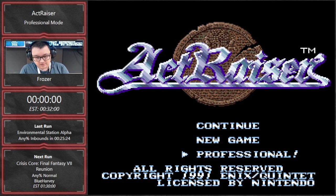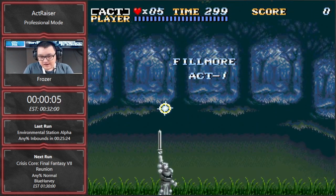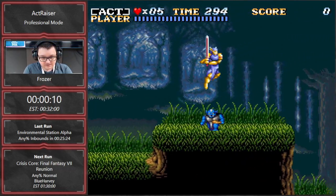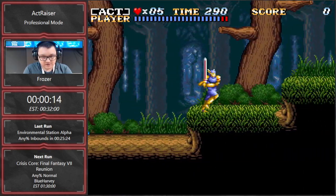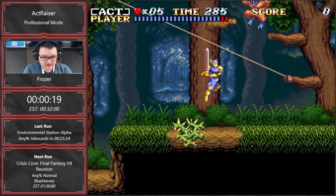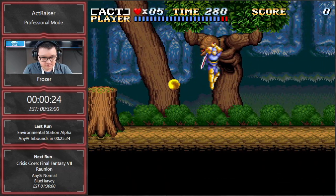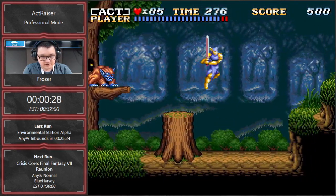We can start the countdown in 3, 2, 1 and go. Alright, so this is the very first stage of Fillmore Act 1. It's probably one of the more intense stages when it comes to execution, even though the movement is very simple — you have a jump, you have a slash button. You don't really have any other kinds of tricks.